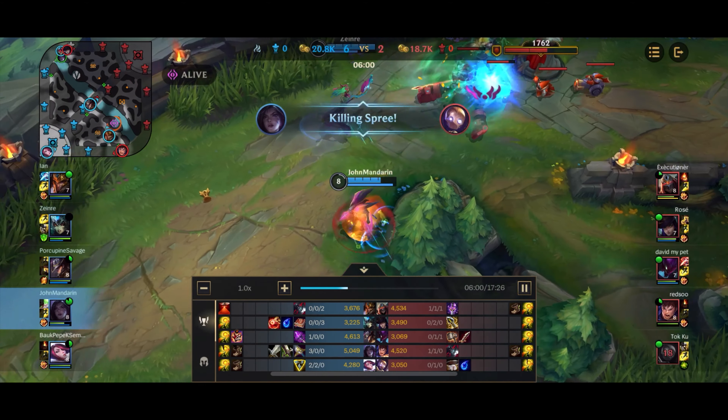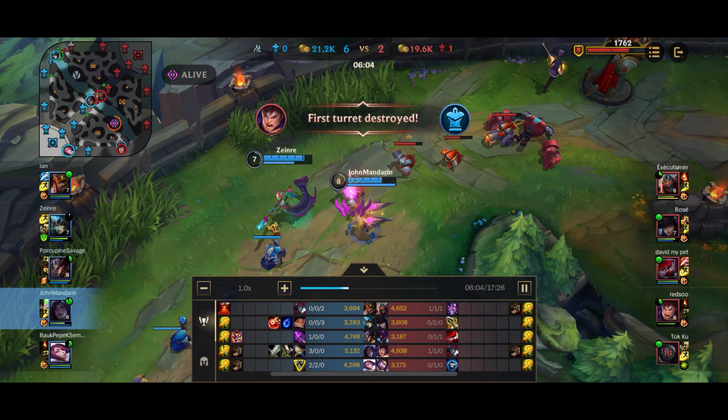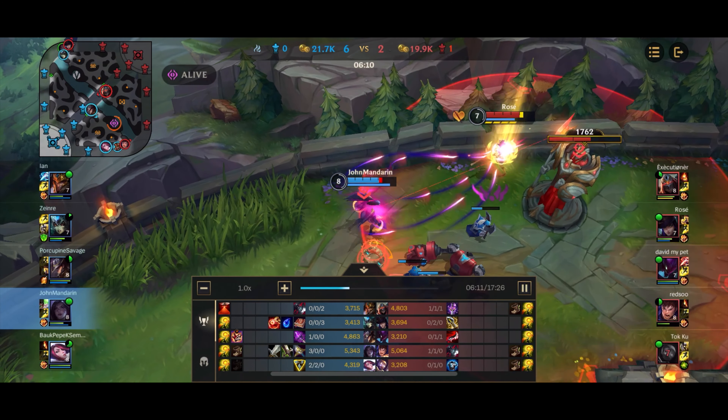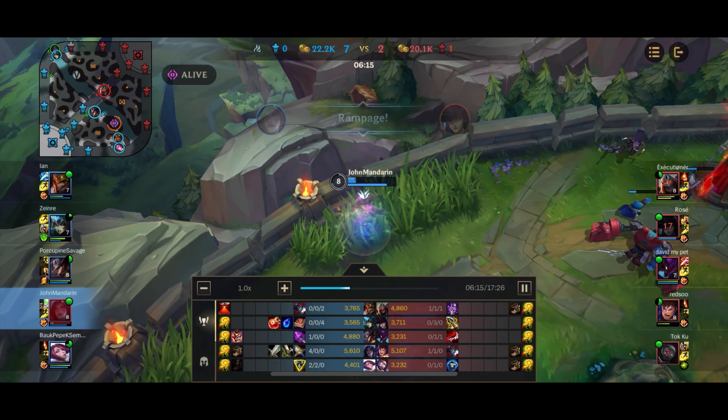Here, Blitzcrank just continuously eats about three isolated Qs, and I proc my passive twice on him — so he just straight up dies. The enemy bot lane is kind of semi-trolling here. I mean, they aren't actually trolling, but we just destroyed them. I didn't actually mean to go on her — I just wanted to get an isolated Q. But I got rooted by her trap, and the only thing you can do when you're rooted is of course cast spells and auto-attack.